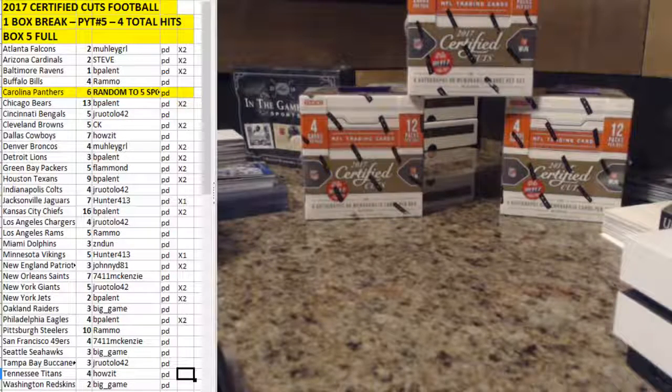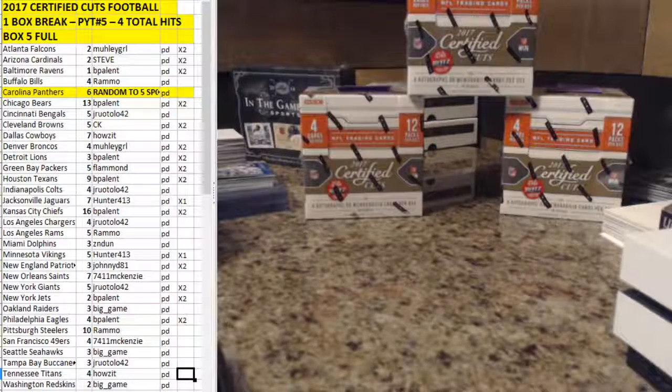Alright everybody, we've filled up 2017 Certified Cuts Football One Box Break Picker Team Number 5. We've got a quick random to sort out here for the Panthers to see who's going to get that. I've got a five-person list that's going to be in the running for the Panthers, so we'll do a random for that and then another random to see which of these three remaining boxes we're going to do for this break. Let me switch us over to random.org.